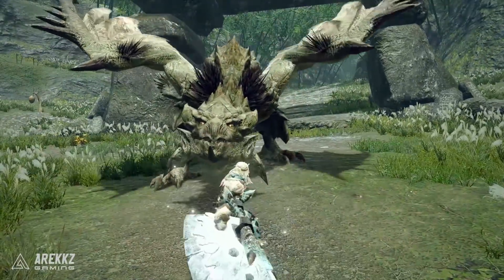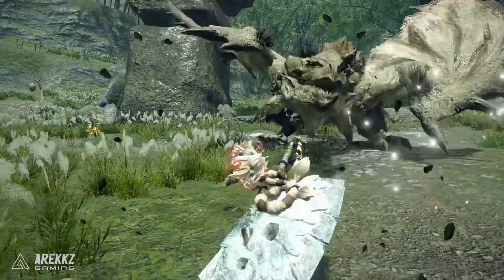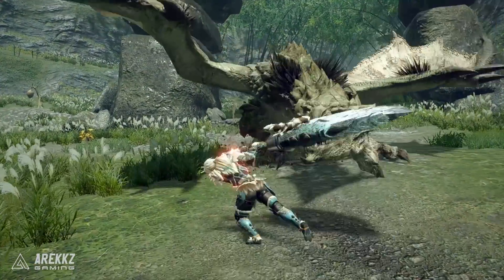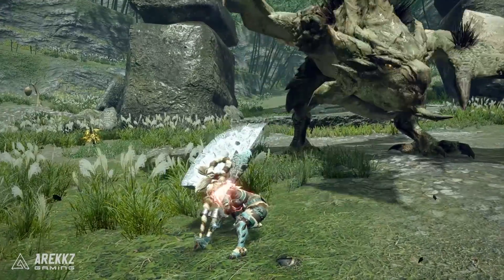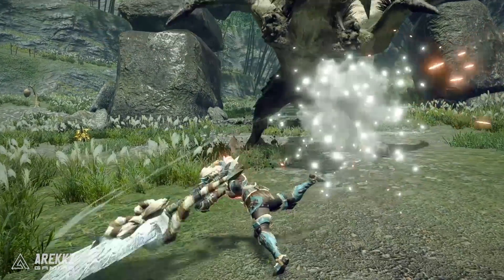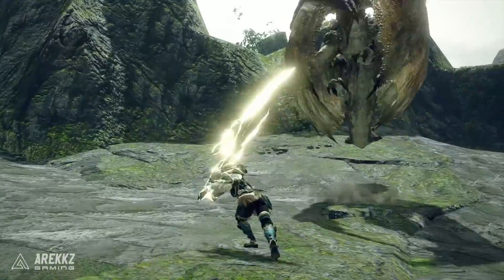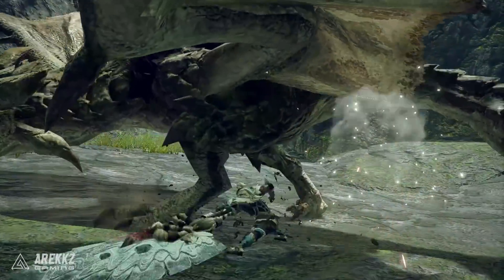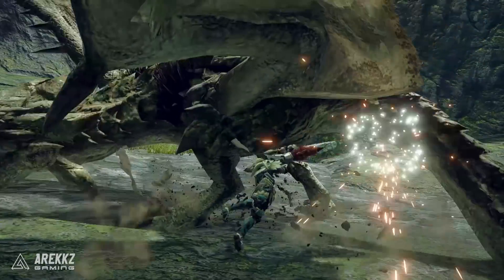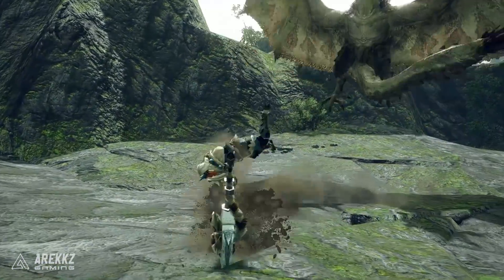Jumping to the second clip, we see that familiar wide sweeping attack going into the shoulder tackle, which we know you can use to deal stun damage, and then you go straight into another wide sweeping attack. From recent Capcom TV channel gameplay videos we know there are a couple more combo paths to getting to the true charge slash. This third clip shows off the true charge slash coming off the back of that wide swiping attack — so instead of the typical charge, dash back, you can go from that wide sweeping attack straight into the true charge slash. It's nice to have different combo paths to set these up.